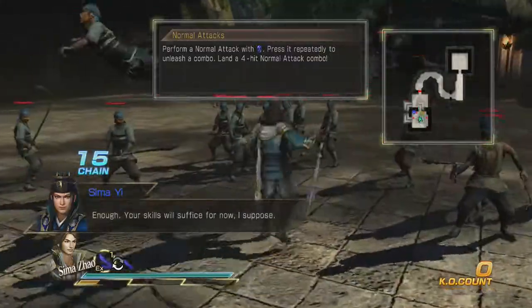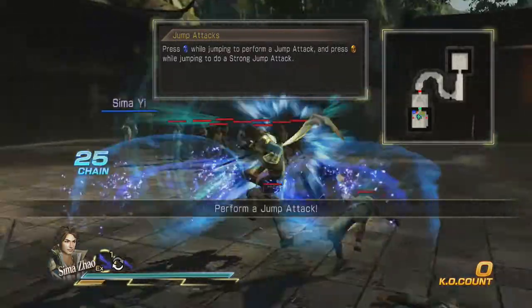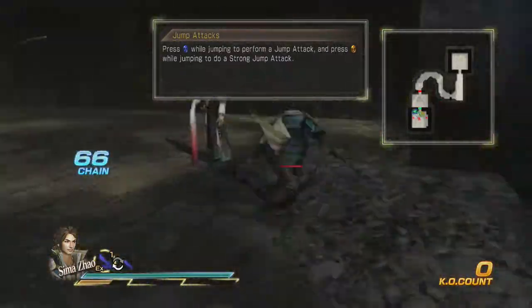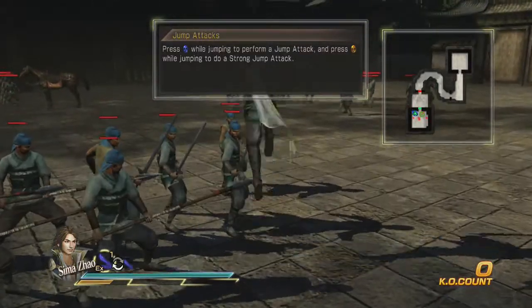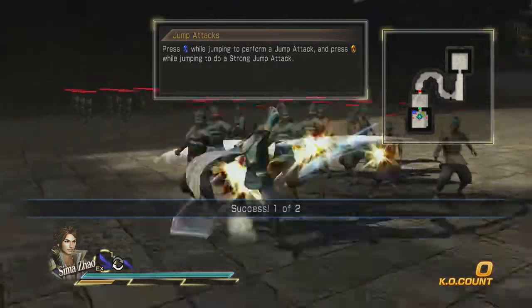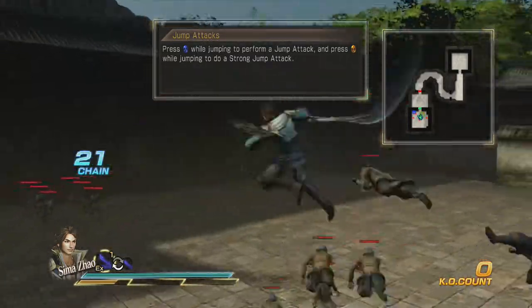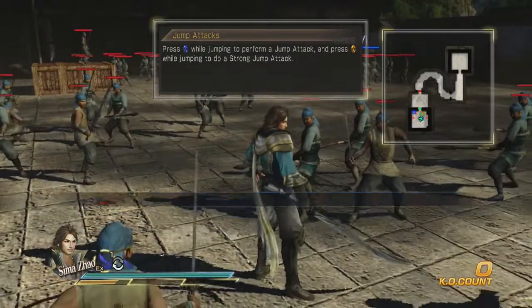X, Y — that's a two-hit combo. X, X, Y — that's a three-hit combo. He rides him like a surfboard! So jump and hit Y, you do a strong attack in the air. Or you could hit them up, jump up, and do that. There we go, we did it.